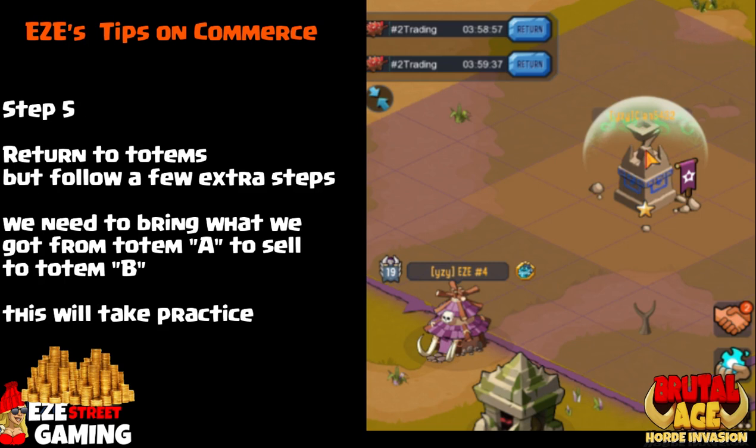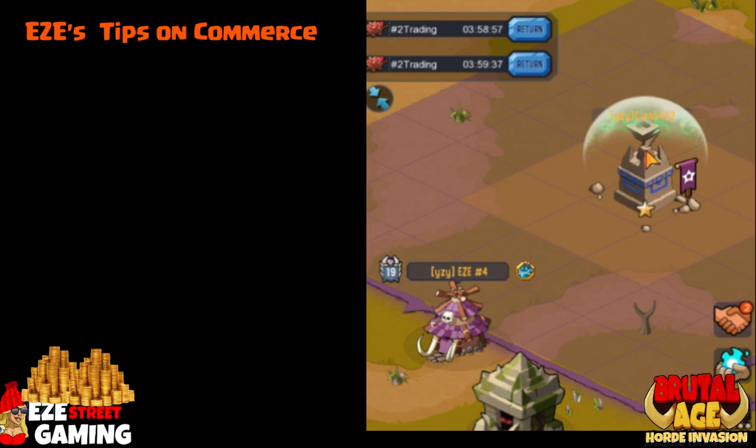Step five is the first complete process. Before, we went and bought from the totem and came back. This time we're going to go to the totem, sell what we bought, and buy some more, then come back — that's the complete process. We cannot sell products back to the same totem we bought from; we have to sell to a different totem. That's the biggest thing.